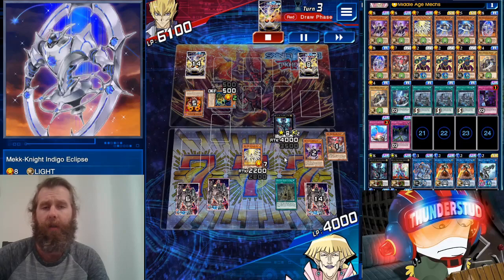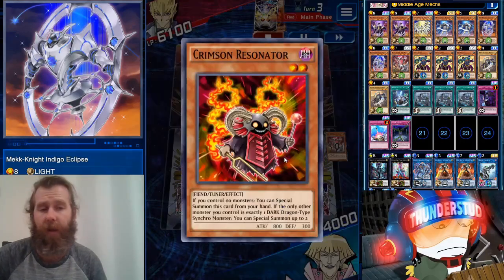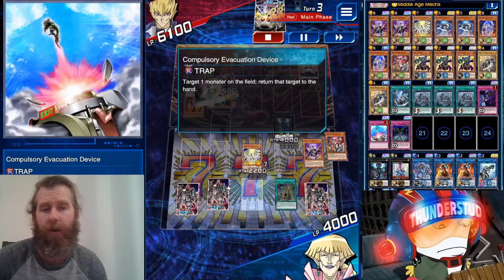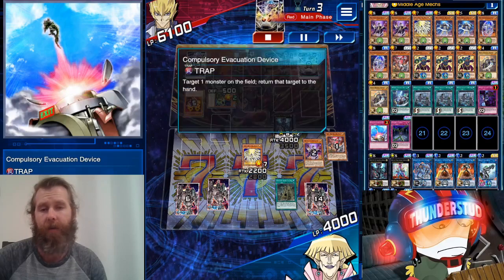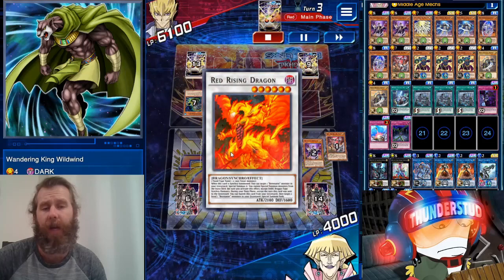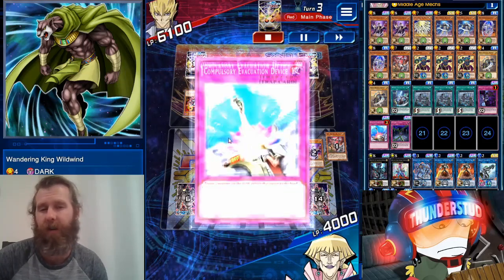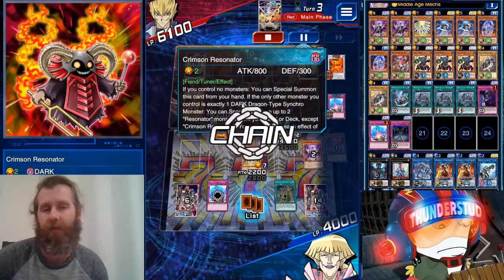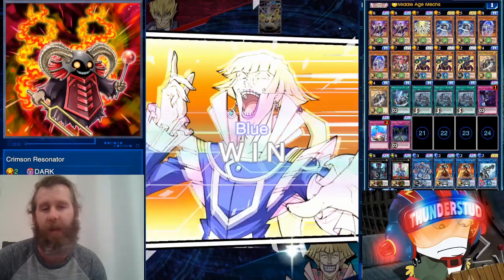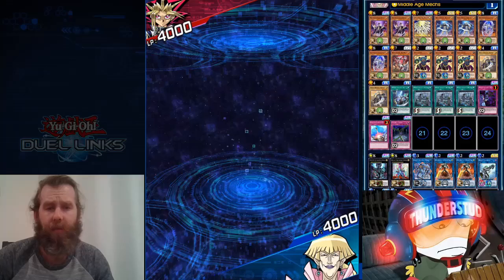This guy times me out. We cleared his whole field but they always have a comeback play. Don't forget we have the almighty Compulsory Evacuation Device — the best trap card in the game — just have to wait for a good chance to disrupt. I chose to hit Red Rising, though probably a little safer to wait for his biggest monster. He times me out and disconnects out of pure spite. Great stuff.